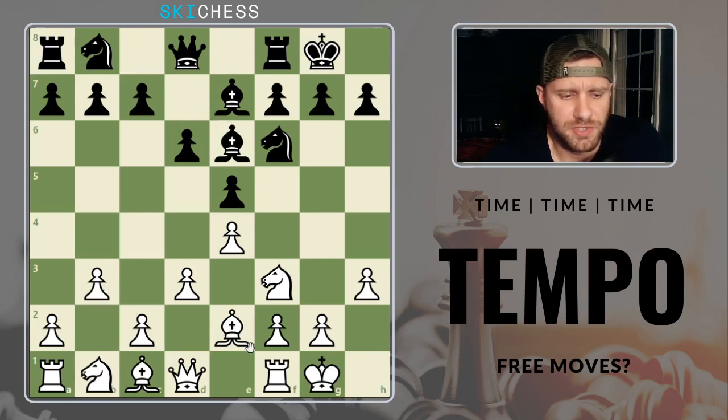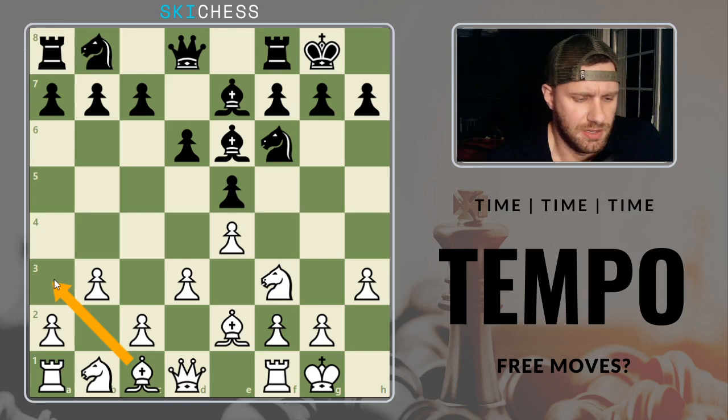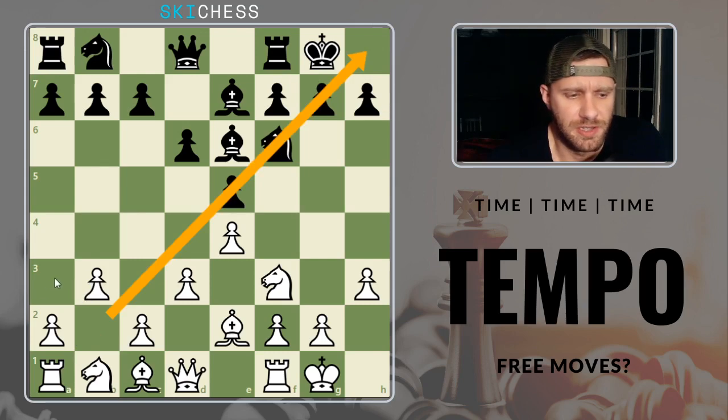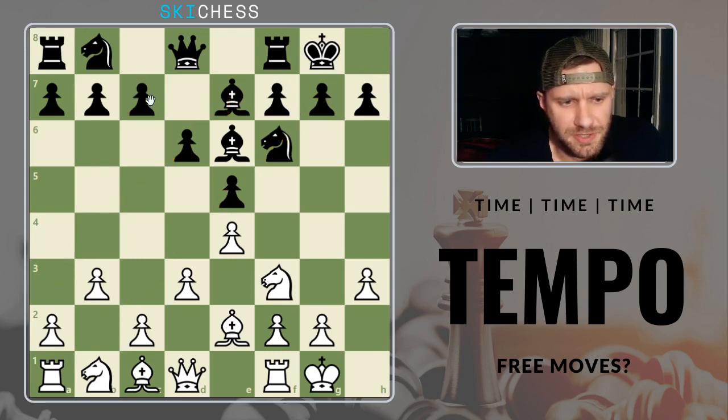Usually when you see this fianchetto structure, the bishop almost always goes to b2, b7, g2, or g7 — all your fianchetto squares where you should be looking out for checks or rooks on the corner. A lot of times you'll see the bishop get developed to weird squares like a3, h3, h6, or a6, where it often ends up getting kicked around. Usually the point of opening your pawn to b3 is to get this nice diagonal. This other diagonal wouldn't be as good because you've got a pawn chain that doesn't look like it's going to be breaking anytime soon. So just look to see if you're developing to natural squares.